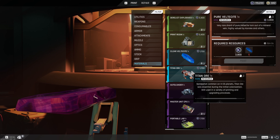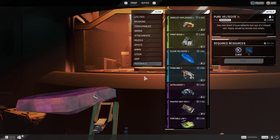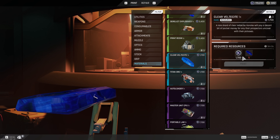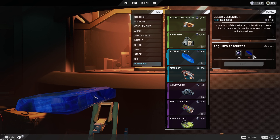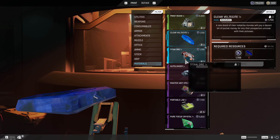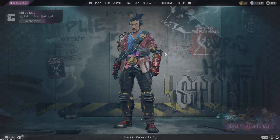I think this is going to help a lot — it'll be a lot less about just farming endlessly to get a purple. Now every material you find has a use; you can craft up to the next tier if you have five of them, which I think is a really good addition to the game.